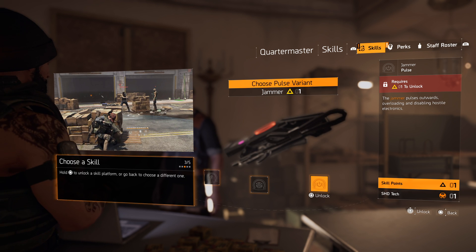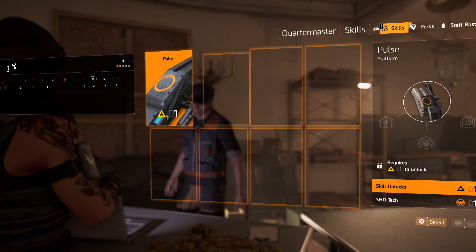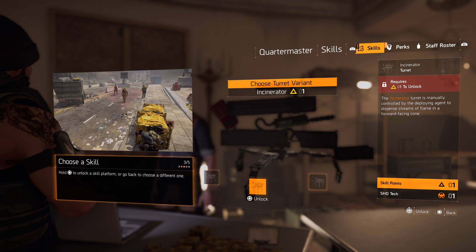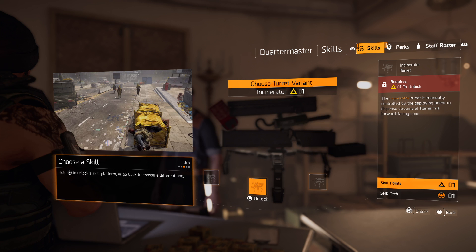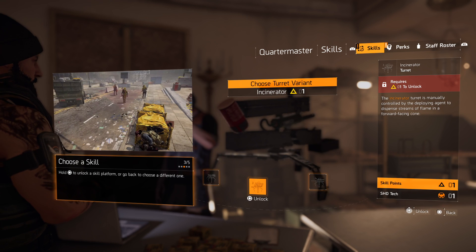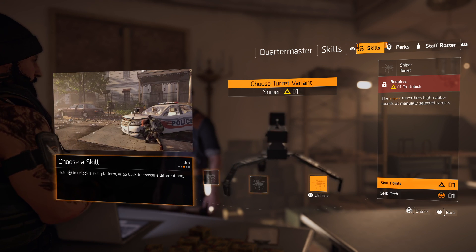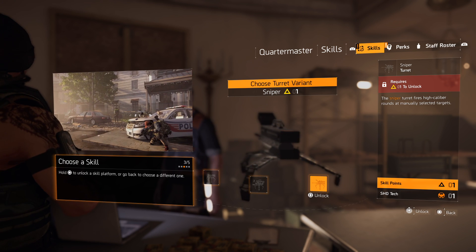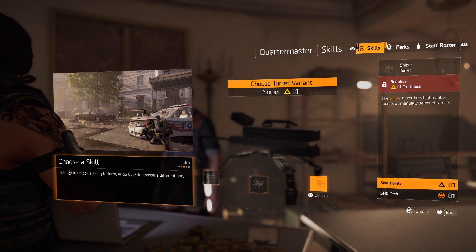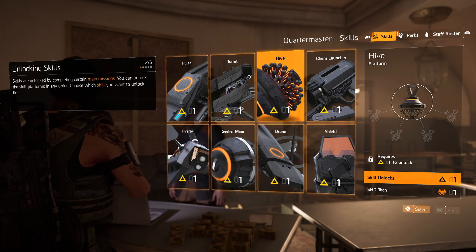Jammer pulses outwards, overloading and disrupting hostiles' electronics — that's cool. Turret we all know from before. The incinerator variant is really handy — it applies a burning status effect on enemies, so they try to put the fire out, giving you an opportunity to shoot. The new sniper variant lets you select enemies to snipe using the shoulder buttons, R1 on the controller — tried that out in the beta.